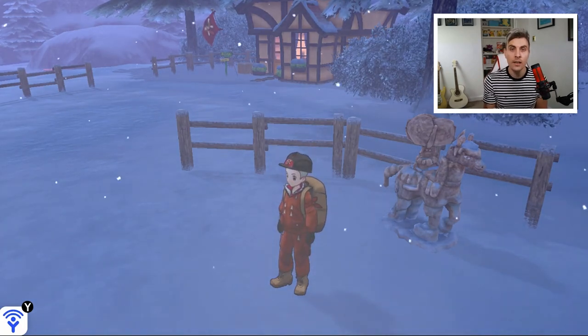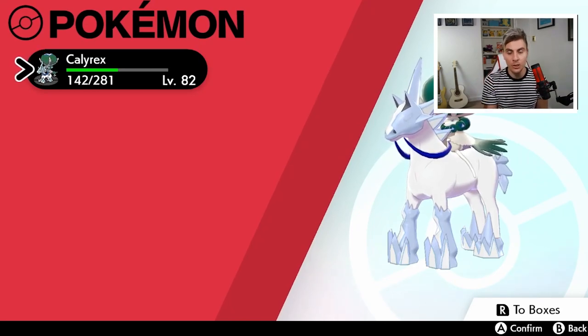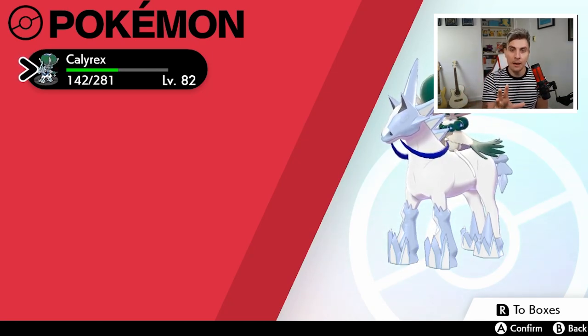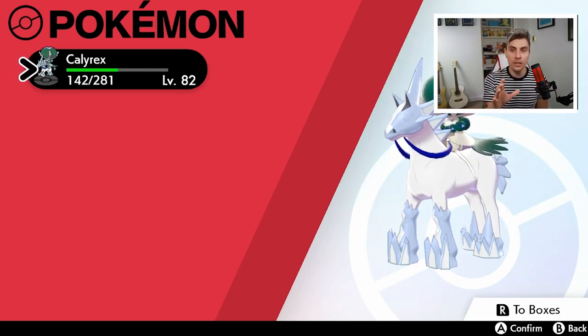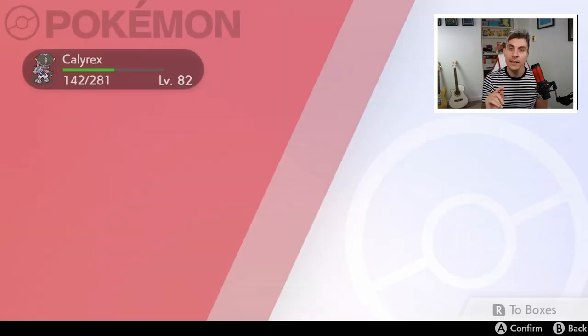So I thought it would be very useful for you guys to know this as well. The precursors of what you need: you obviously will need to have Calyrex in your Crown Tundra copy already, and once you catch it, it will have already fused with either Glastrier or Spectrier. It doesn't matter which variant you have. All you need to do is have Calyrex in your party and have a spare slot in your party — you can't have six Pokémon.